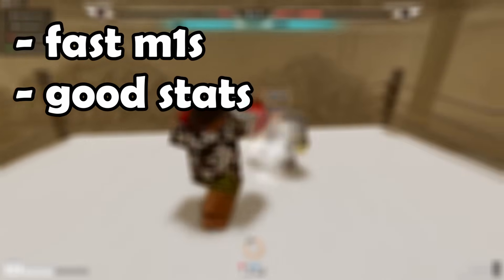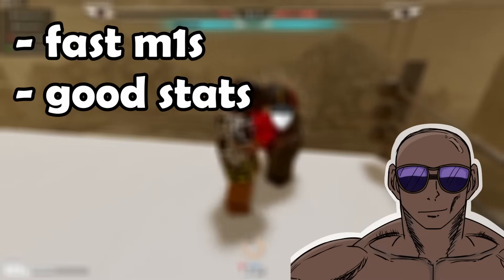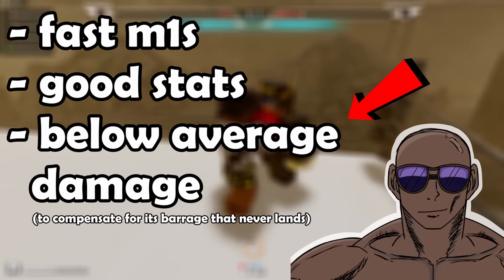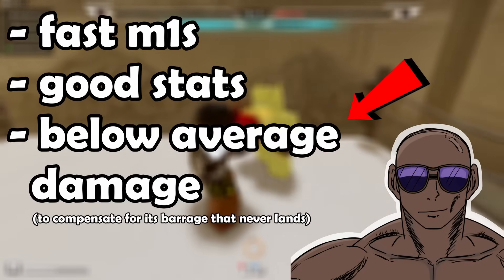These upsides alone make shotgun look pretty strong, from the outside at least. But people tend to forget that shotgun's damage is below average — it's the downside he gets for having his barrage easily break shields and having a fast M1.